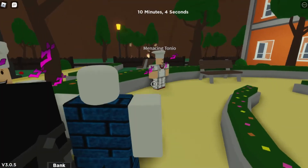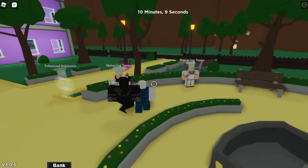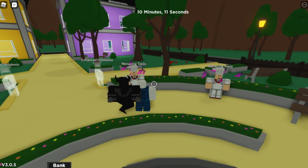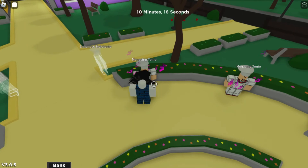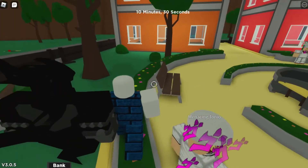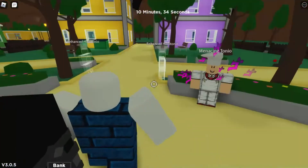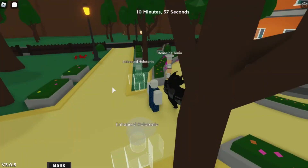The last and final ability of this stand is a kick using H. Boom - it has a damage of 55, and it's just a kick, nothing more nothing less. At least it has a very high damage compared to the other abilities shown in this video.